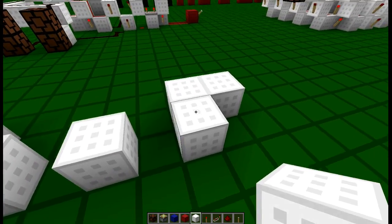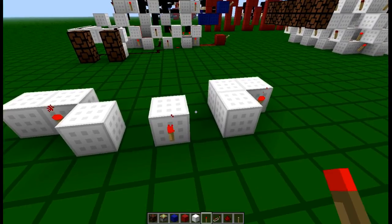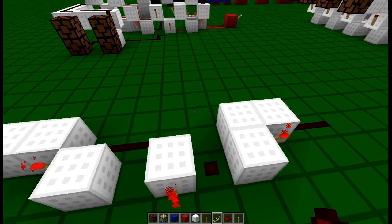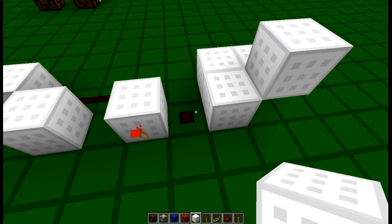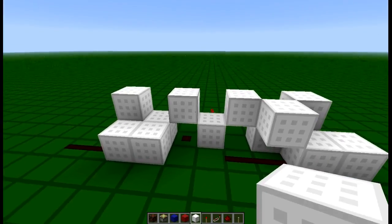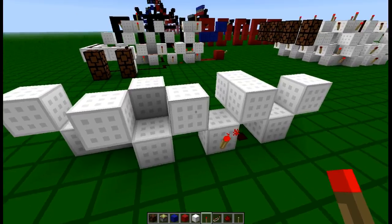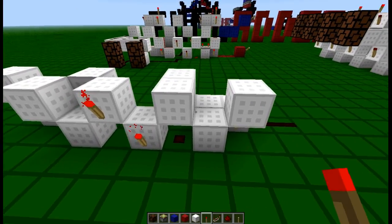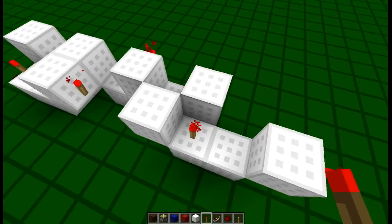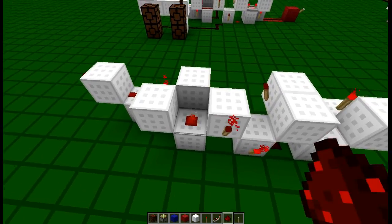Place a torch on here, on here, and on here — just 3 torches. Then some redstone here, here, and here. Next layer, layer number 2: place a block on there, on there, there, and there. One here, one here, and one here, and then one on there. Torches go here, on here, and on here, as well as there and there. Redstone there, and redstone there, there, and there with one repeater.